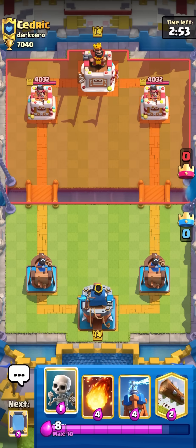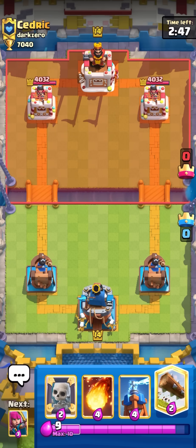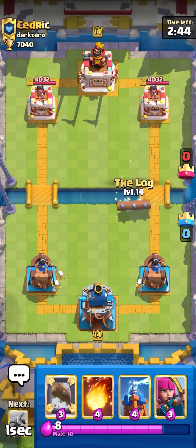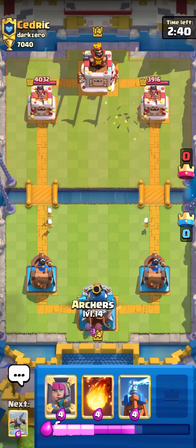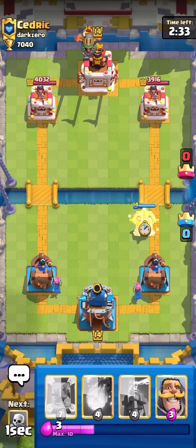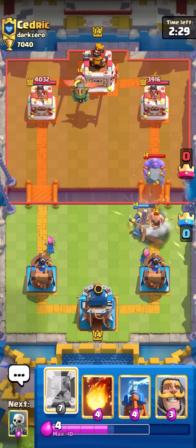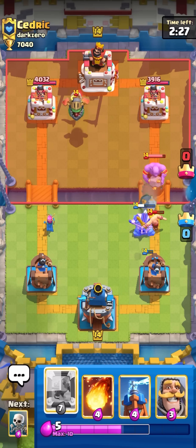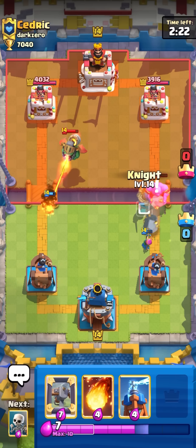Starting match here against Cedric from Dark Zero. He's gonna give us the wow - maybe he knows what I'm playing or he's seen the channel. I'm gonna cycle log on the right and split archer, then just wait. Okay, he cycles inferno drag. I'm gonna go expo on the right - might be balloon or mega knight. With the bowler barrel bro it's looking a lot like just the lumberjack balloon freeze deck you see a lot on ladder.